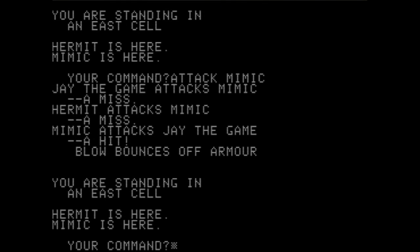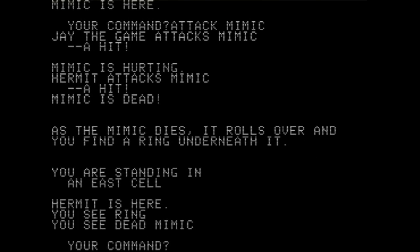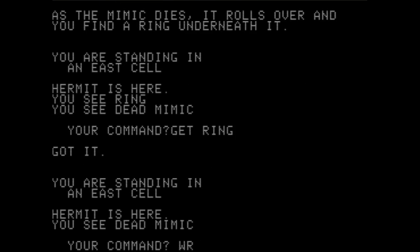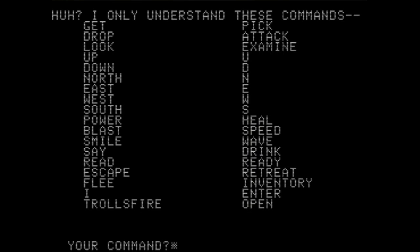We actually have an NPC companion. And unlike modern games, he can't get in our way and block us from walking through a door because this is all text-based — ha! Attack mimic. The mimic is dead! As the mimic dies, it rolls over and you find a ring underneath. Get ring. Can I wear the ring? Wear ring. I guess I have everything. We can flee and retreat — good to know.